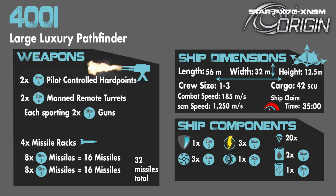First, here on the screen are the stats for the 400i, which is defined as a large luxury pathfinder craft, which we'll touch on more later in the roles section. The ship's weapon complement is two size 4 pilot-controlled hardpoints, which come gimbaled stock with size 3 guns, or you can swap those gimbals to have size 4 guns. The 400i also has two manned remote turrets with two size 3 guns each. There are four missile racks — two with 16 size 1 missiles and two with 16 size 2 missiles — giving you 32 missiles in total.